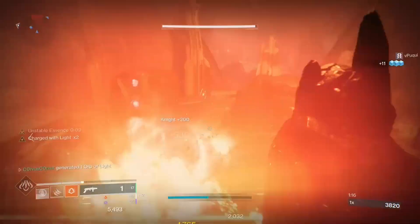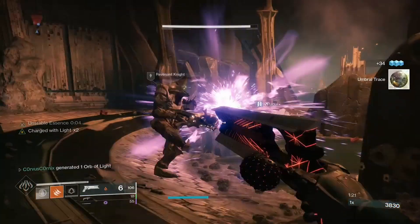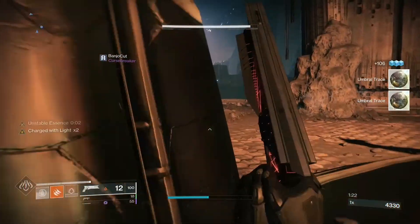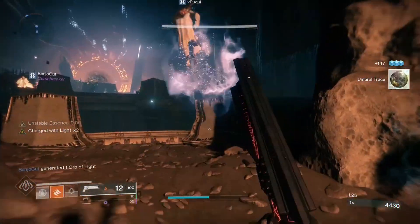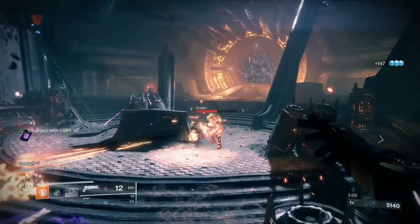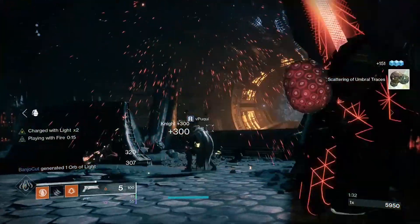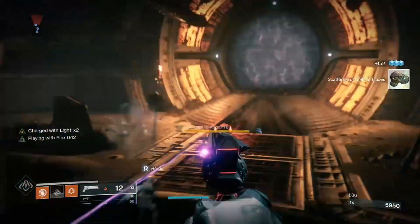I know these cells aren't exactly meta in top-tier PvE, but they will do work in the Contact public event, lower nightmare hunts, lower nightfalls, Altars of Sorrow, etc. — basically wherever you want to wipe out a ton of stuff. They're wonderful for ad clearing and mediocre DPS against bosses; it's really just fun to explore the mechanics of the cells.